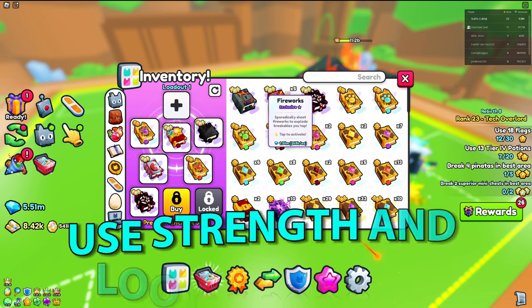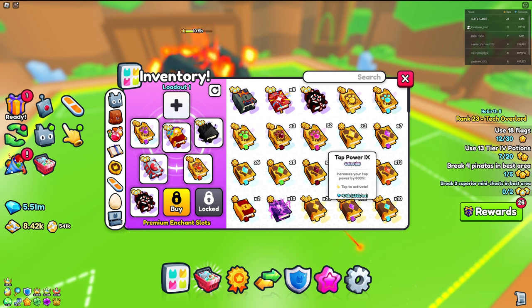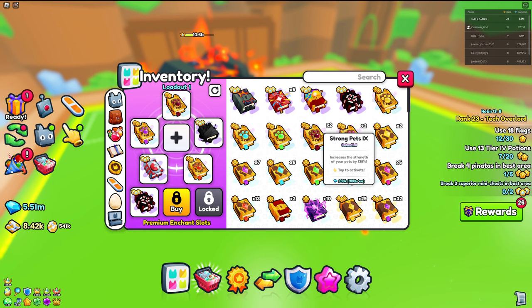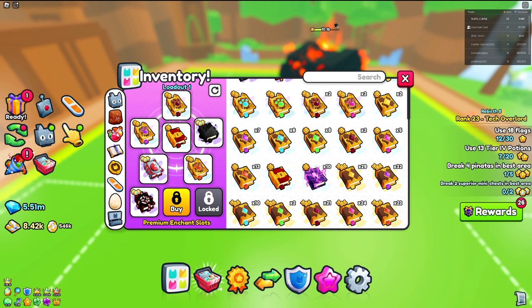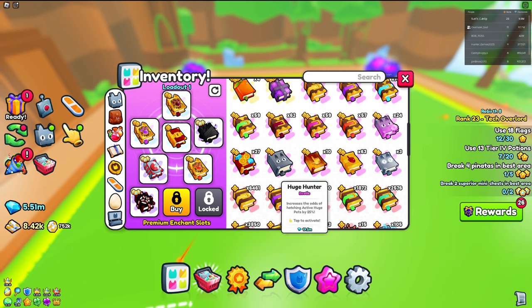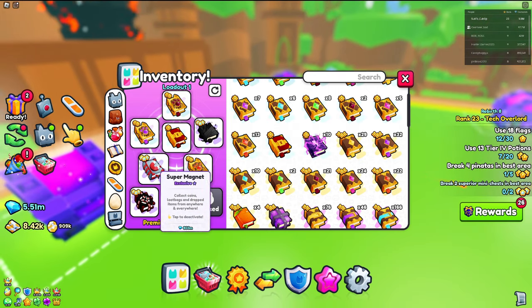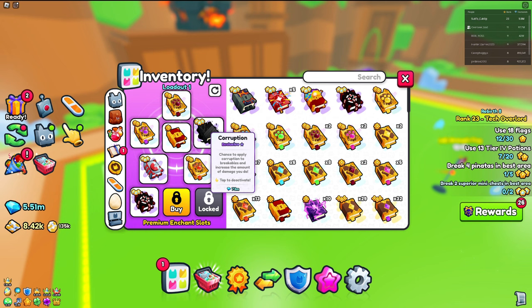I recommend getting the treasure hunter enchant, corruption, strong pets buck, criticals. A mini chest we don't actually need — we could swap it out for a chest breaker. Nightmare orb is also alright. We could do a coins buck or something instead. Keep a super magnet or swap it out with a 9 to 3 buck. That's pretty much your loadout for the enchants.